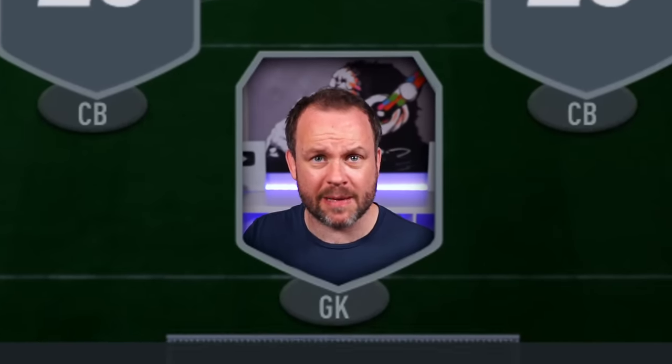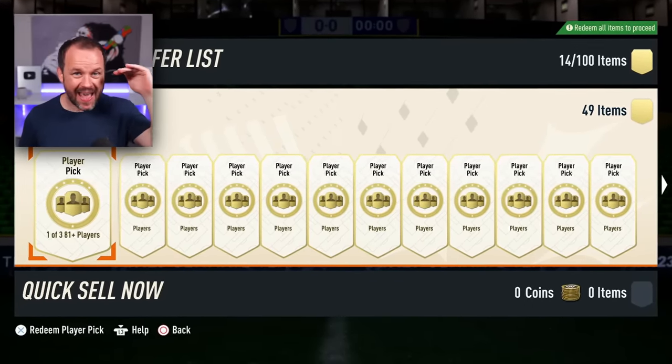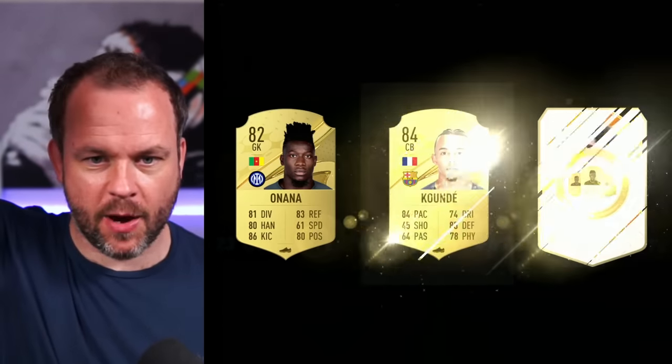We're going to start with my goalkeeper. You could get one and you could also get ten on this wheel. Okay, six player picks to try and get a goalkeeper. Also we've got unlimited upgrades so I can take the best version of any card in the pick. Six picks - come on, goalie me straight away.